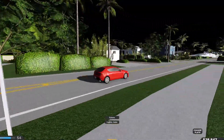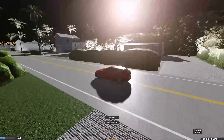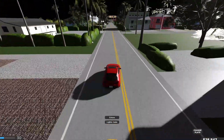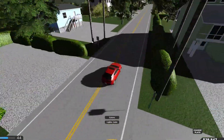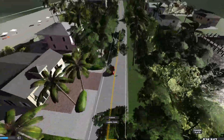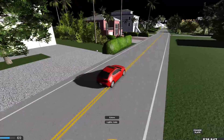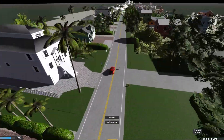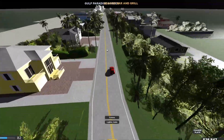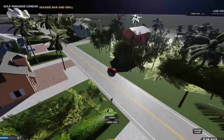Maybe we should go check out the water park — that'd be cool. I don't know why the sun seems to be out, but it's nighttime. Maybe that's the moon? I don't know why it would be so bright at nighttime. There are a lot of nice houses here — quite nice to be honest, a lot of different variations. In ERLC we only have three house variations. We've got the Gulf Paradise and the Seaside Bar and Grill over here.